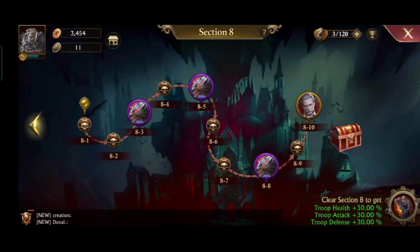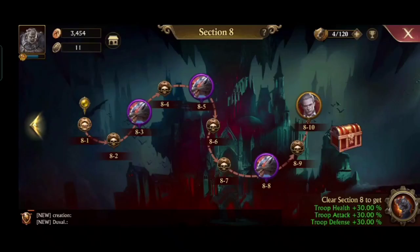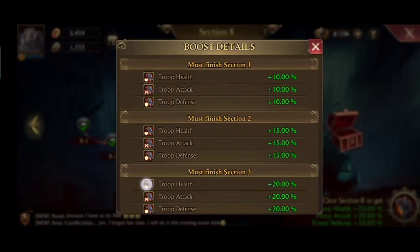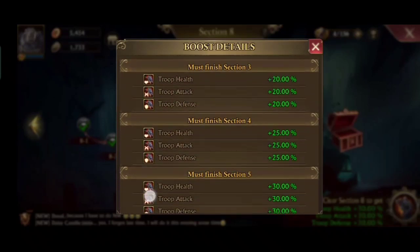Before that I need to explain what are the advantages of catacombs. First, if you enter the top 10 then you will get weekly rewards. Second, you'll get statistics for troops each time you complete a section, and the total is 190% troop stats after clearing all sections.